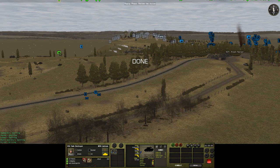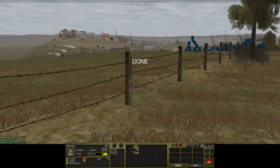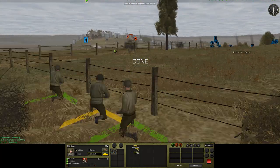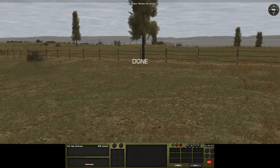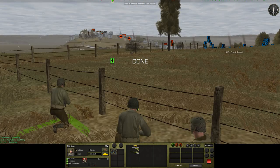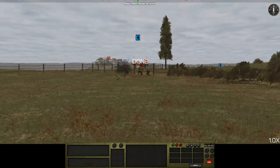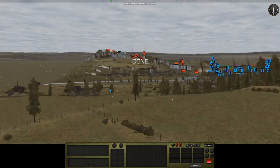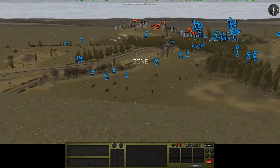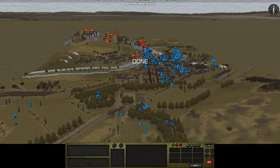We've got that Jackson there, which is in contact with the survivors from the other Jackson — the one with the great big hole in it. You can see all that stuff up there. Next turn, we'll see what we can see. Mortars are still receiving, aren't they?